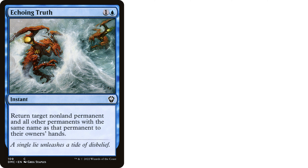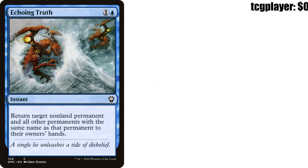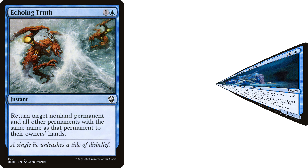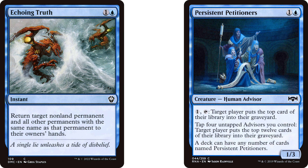Let's move on to our next card, which is Echoing Truth — one and a blue instant from Dominaria United Commander. Return target non-land permanent and all other permanents with the same name as that permanent to their owner's hands. This is just so much fun. You can either return a ton of tokens to hand — which basically means this card is a board wipe against token decks — or force someone to use up all their treasure tokens, or just really piss off that Persistent Petitioners player. We've got a lot of options here, baby. All at instant speed and for a good price — that's a quintessential jank center staple.